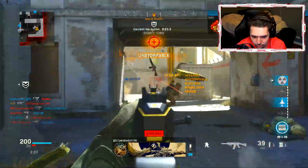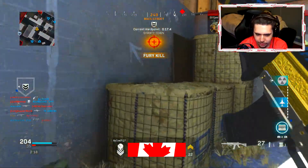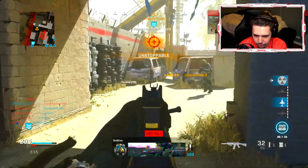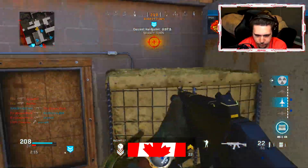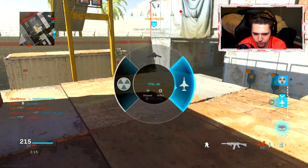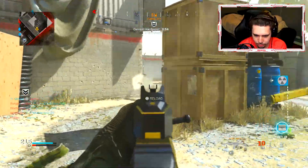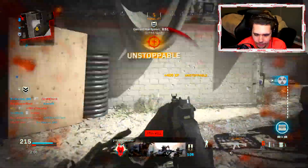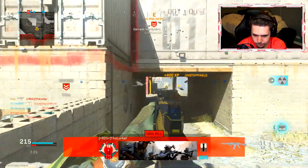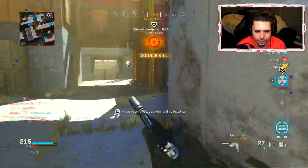I'm gonna give these guys credit — these guys are messing me up. Oh my god, these guys were destroying me. They put up a good fight. A lot of these guys don't even know where I'm coming from, which is nice. This is why you want to have a suppressor on. He actually pre-aimed the other side — he was right. Oh, he still came for me. He got me — he has that vector ranked up and everything.